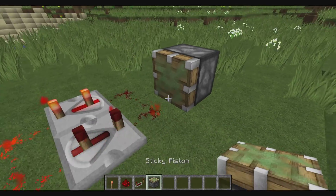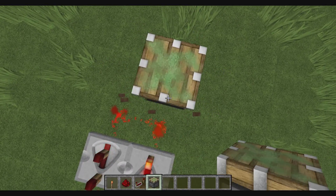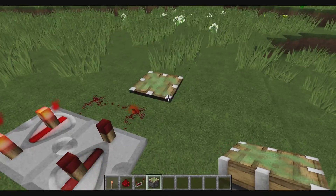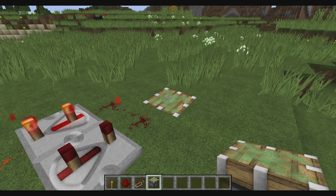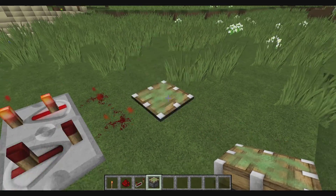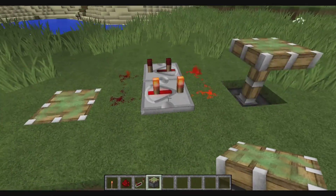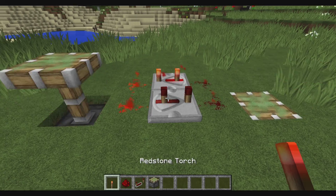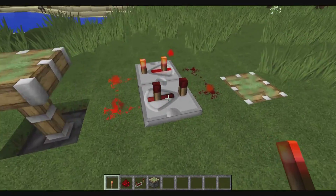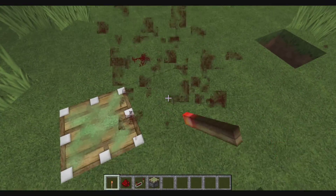And what you can use that for is something like this. Basically now it's just going to keep operating that sticky piston over and over. You could put one in this one here and now they're going opposite. There's other stuff you could do as well, but I just want to create that real quick just to remind you guys about a Redstone clock.